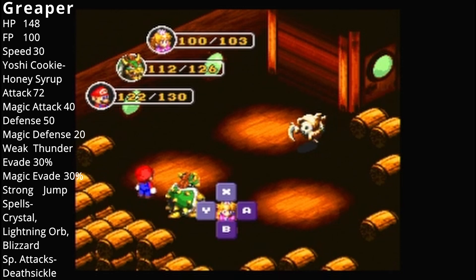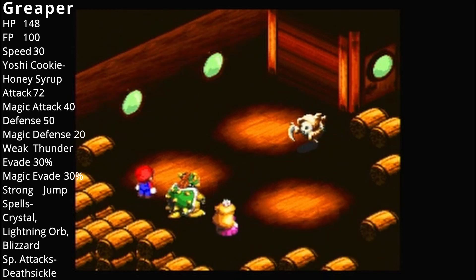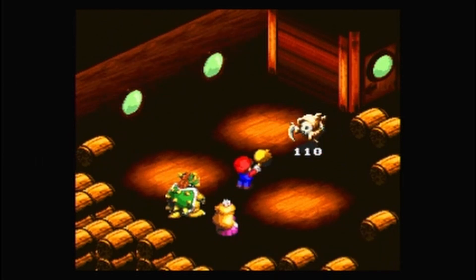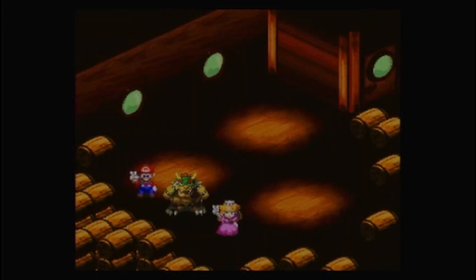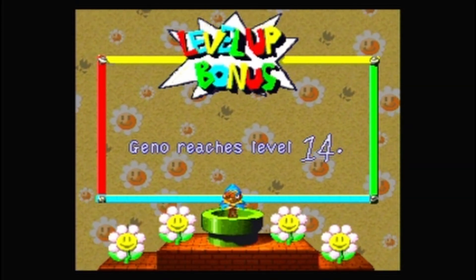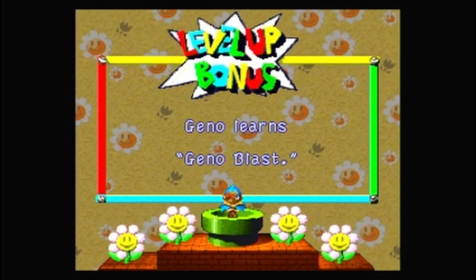Anyway, this is Reaper. He says, "Any reaping to be done?" I don't really have anything else to show off at the moment, so we'll just attack. And Gino reached level 14 — we learned Gino Blast.